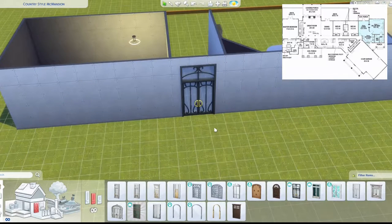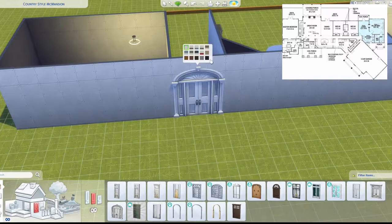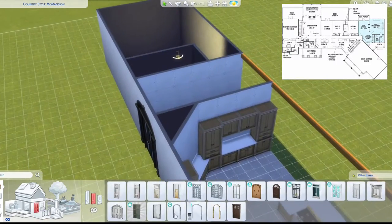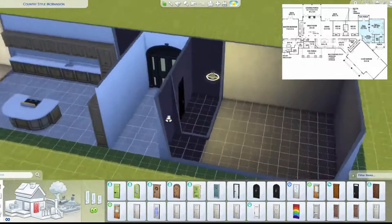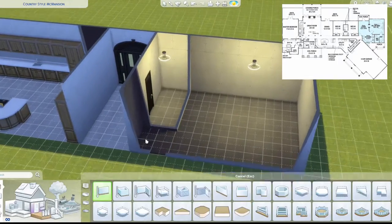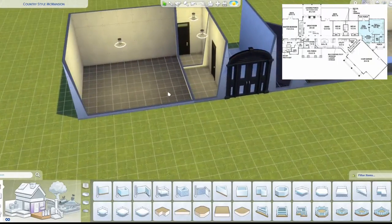Beside the kitchen there will be a three-wide foyer, an entrance way kind of thing, also opened at the back. I change that to another one and I also change the swatches — it's just a filler. And then on that other side there's a small bathroom — a powder room, not a bathroom. A powder room because there's no bath in it.